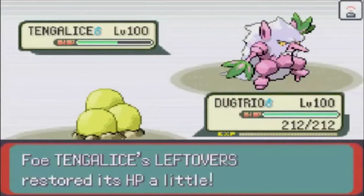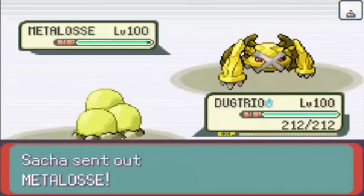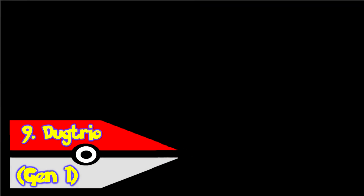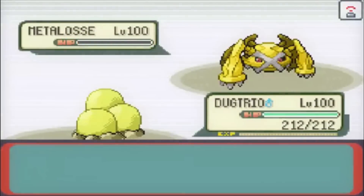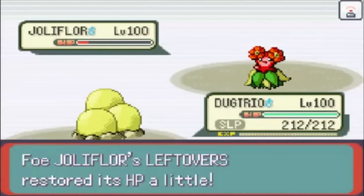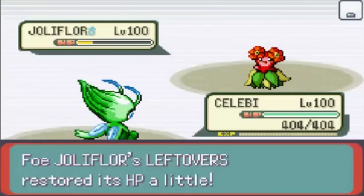Ever since the release of Generation 1, people have fantasized about what Diglett and Dugtrio would look like when they weren't in the ground. It made Dugtrio the center of a lot of speculation and fan art. This being said, Dugtrio's Mega Evolution would probably be really dumb, because Dugtrio has only three Digletts — so what could they really do with it? Unless Dugtrio just sprouted legs and turned into a Machoke or something, it would probably just be really underwhelming. All they would really be able to do is multiply Dugtrio again, and then what do we get? Dug sextuplets?